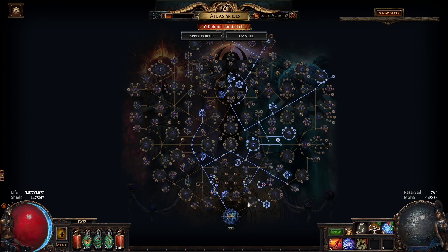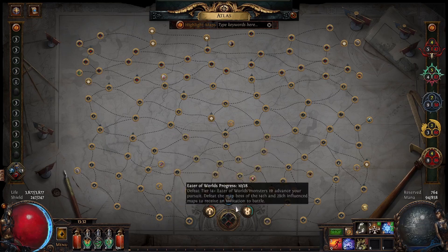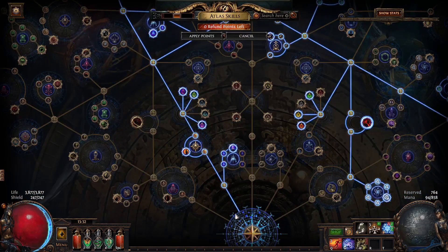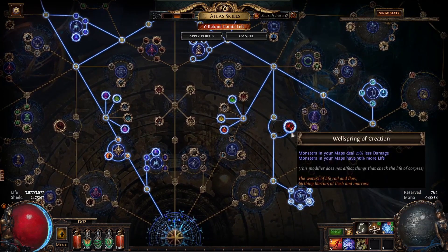Why is this good? Notice our void stones — none in. I have some favorite maps: I enjoy running Strand, Crimson Temple, and I can bounce between them. But no void stones, and we're staying in tier 1 maps. Again, essences don't scale with map tier, so you get easier content. I even chucked in Wellspring of Creation just for testing — for less damage — so you're basically immortal in these white tier maps. But you don't have to do that.